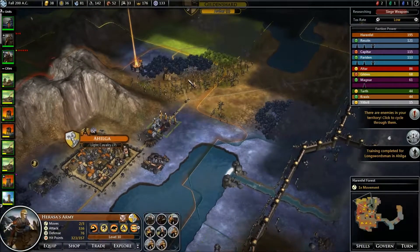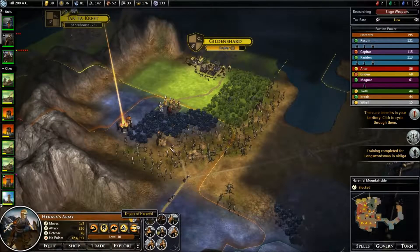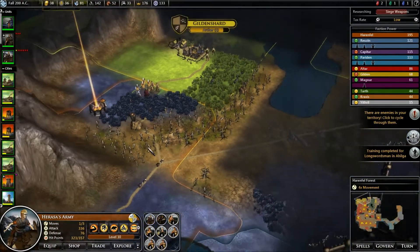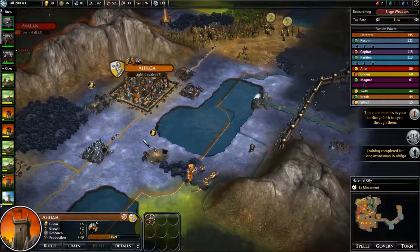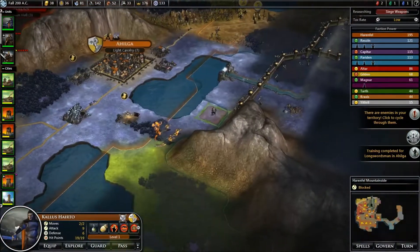I'm going to move this army just a little bit closer. I don't know if that's going to alert these people that I'm going to war. Knowing Stardock, they've probably got something in there telling them it is. Actually, I'm going to move them back a bit just in case. I remember in Galactic Civilizations 2 where allies thought you were going to war with them because you moved navies through their territory. That was fun.